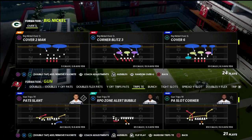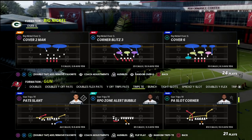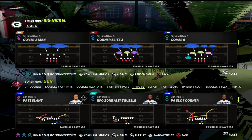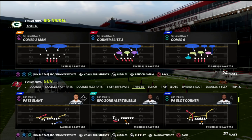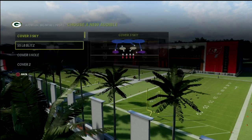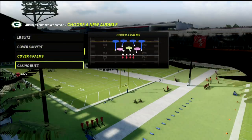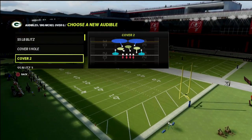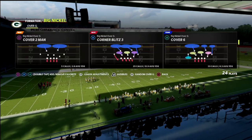It's really unfortunate because trips tight end is such a good offense and such a popular offense that it'd be great if we could run cover six against it and it would work like it's supposed to. I'm going to walk you through how it's supposed to work, then show you the glitch, and then show you how to fix it. I'm going to set two audibles in particular: cover four quarters and cover four palms.